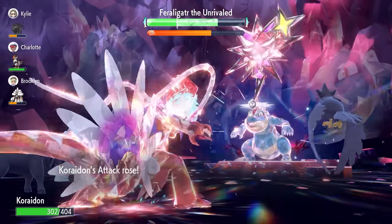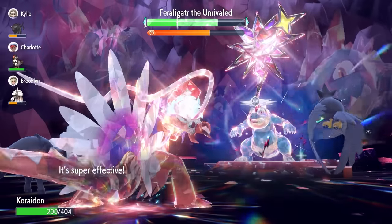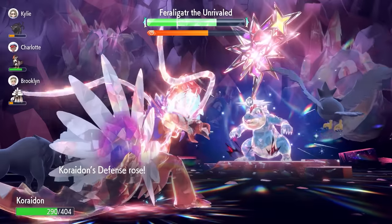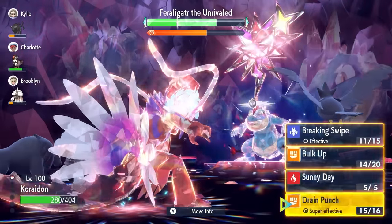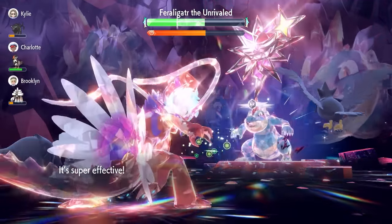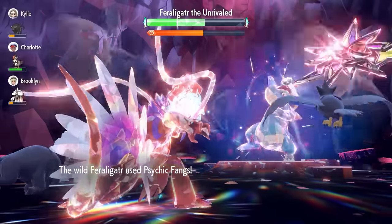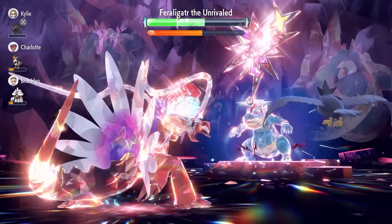That's Bulk Up number five — just one more and we're fully set up. When Feraligatr nullifies its stat drops on its side of the field it will hit a bit harder, firing off Earthquake and Dragon Dance, but because we're at plus six Defense we don't need to worry. Here's the final Bulk Up, and now we go for Drain Punches — you can see the damage output at plus six, and we're just above 50% of the raid timer remaining.